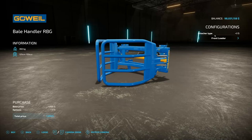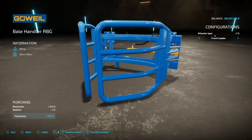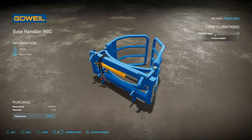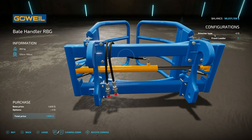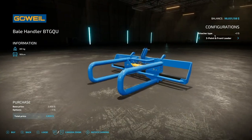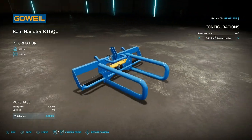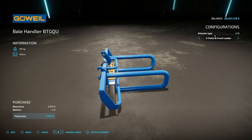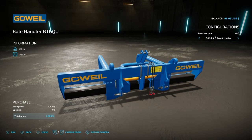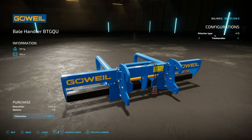Taking a look at customization options: the Bale Handler RBG handles round bales — 125 or 150 centimeter — and the attachment type can be either front loader or telehandler. The Bale Handler BTGQU handles 180 centimeter square bales, mainly meant for wrapped square bales. This one's interesting because it has a three-point hitch combined with front loader, or you could go with telehandler.